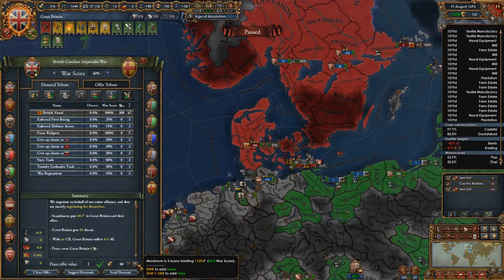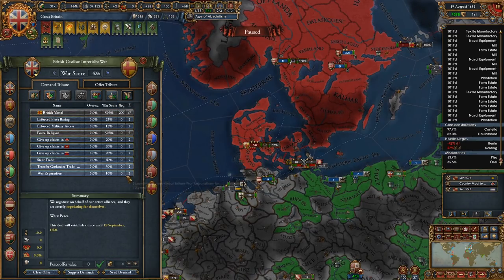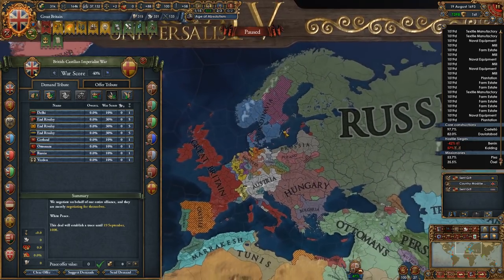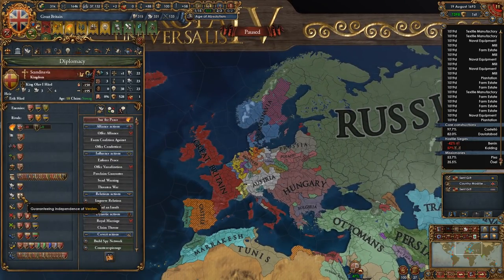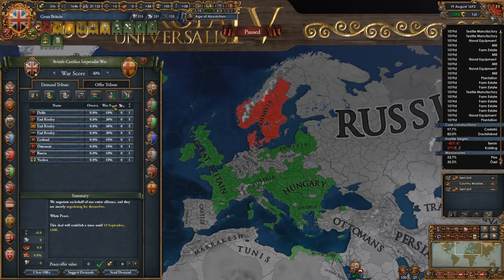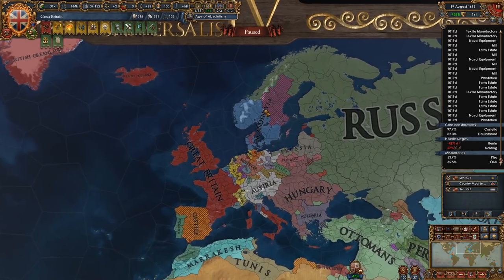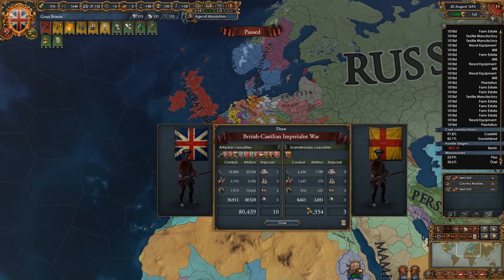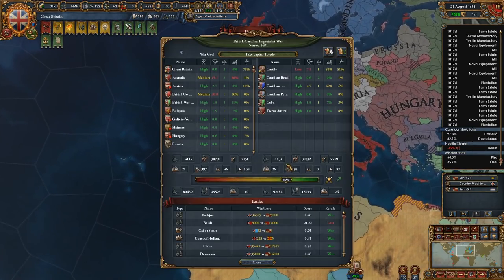Do I take some money? No. Can I break your alliance? They're guaranteeing Russia — or Russia's guaranteeing them. That makes more sense. You're not allied to Castile anymore. Well then I'll just white peace you — I don't care. Makes that a lot easier for us.